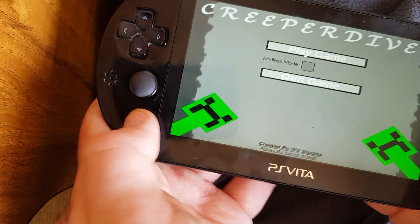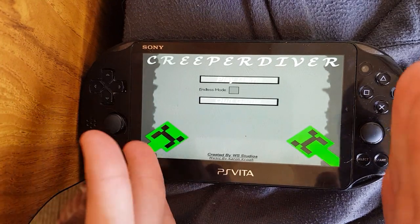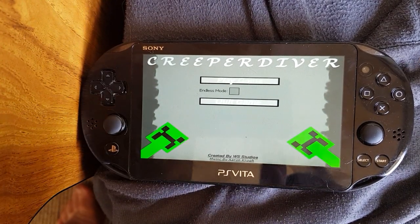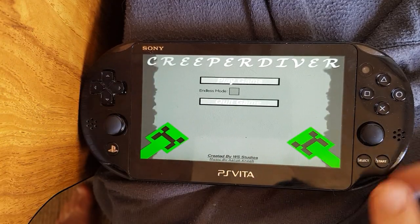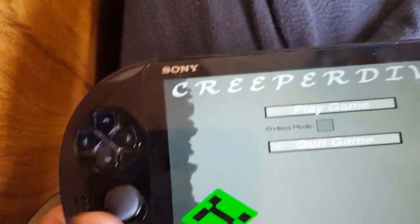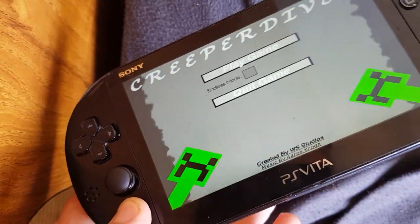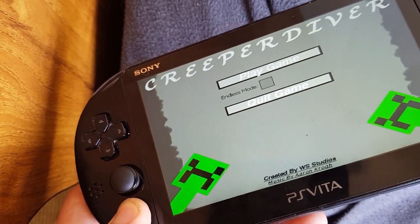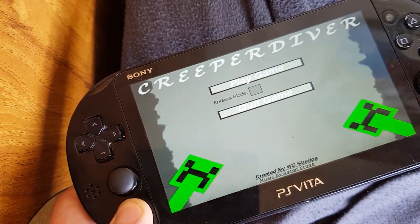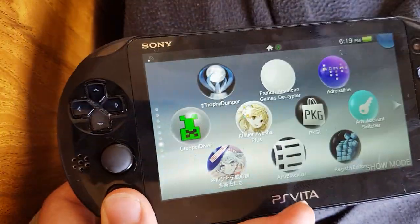But you can't exit out — if you press the home button nothing happens, and you can't turn off the screen either. So if you've ever been at a game convention and seen this, that's how they do it. But there's actually a neat trick to keep in mind: if you hold down the PS button for about 30 seconds, the game actually exits.